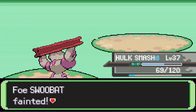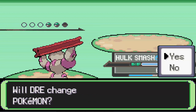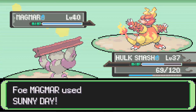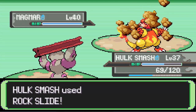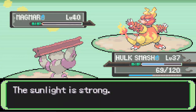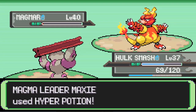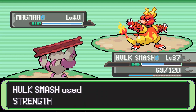Super effective! Who does he have next? Magma — easy, Rock Slide and you're down. Wait, I thought we were supposed to be fighting Team Aqua the whole time — that's unusual. Whatever — Rock Slide, so close! Look at that — a non-STAB Rock Slide doing that much damage. Tell me that's not amazing.